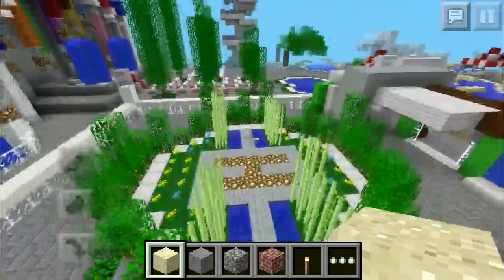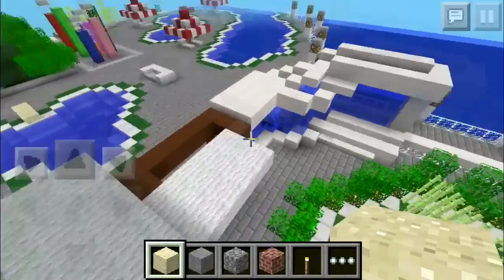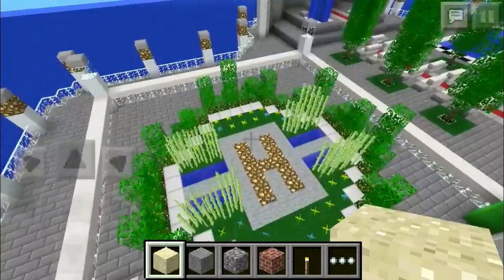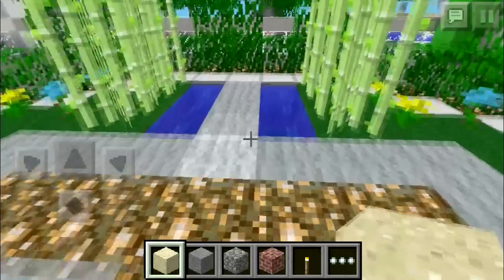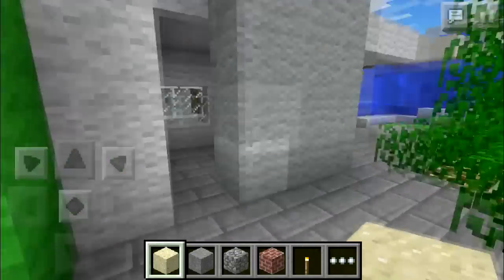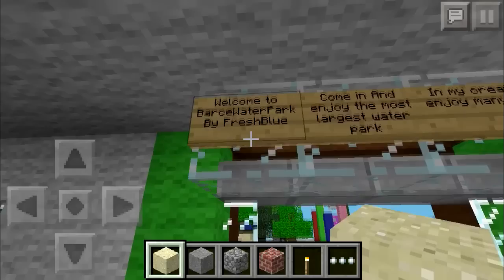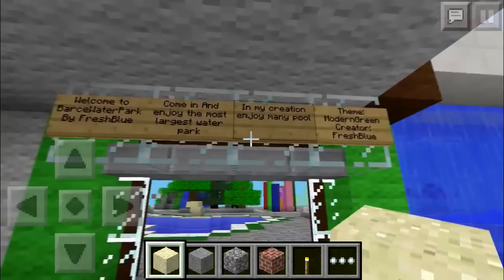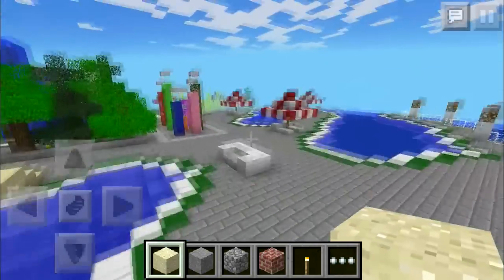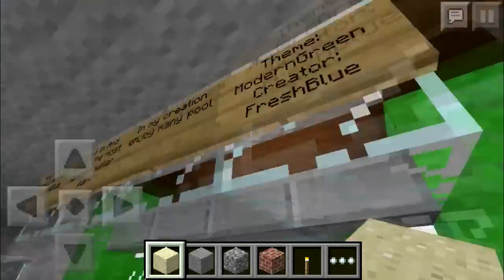When you do download the map — which I absolutely know you will because it's awesome — there are two downloads: a survival and a creative. For the creative, it requires a password to unlock the zip file, and it's 'trick or treat'. You can look at it in the description of the map download on the MCP Universe page. But you can just read up the description on the little map download and you'll find out.